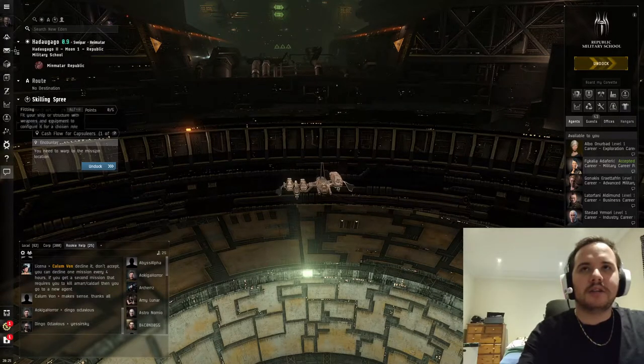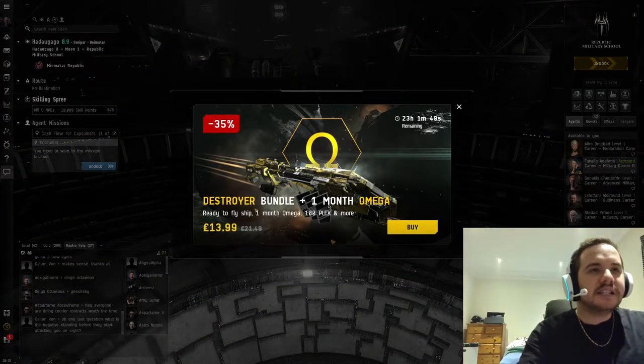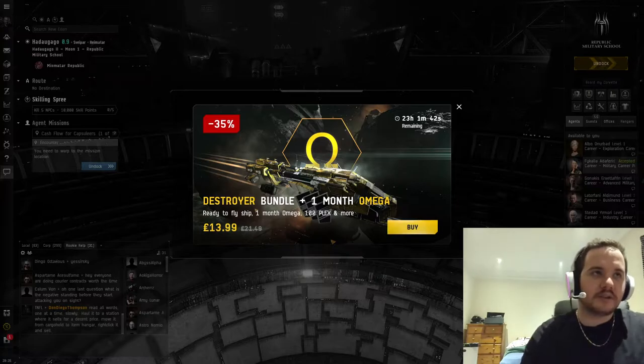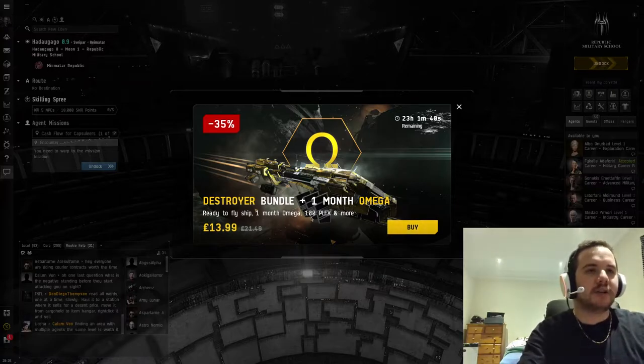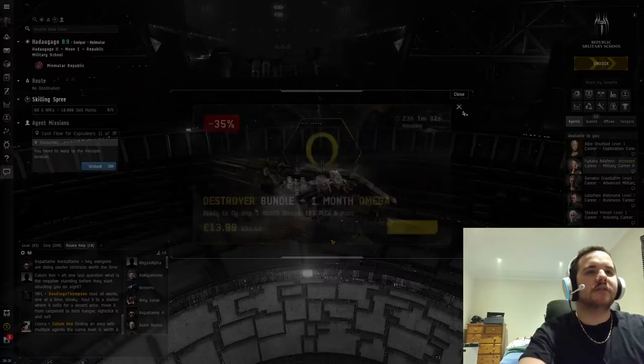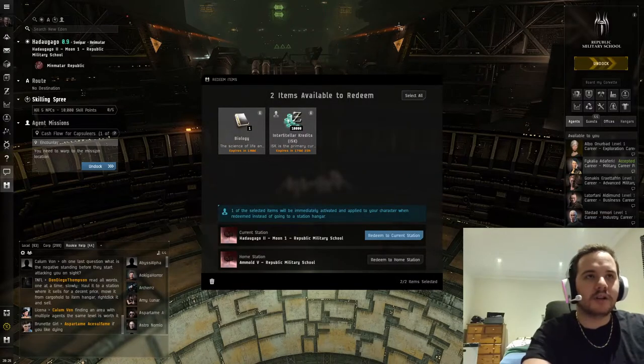There's a new offer here with 23 hours remaining - one month Omega, 100 PLEX, and a ready-to-fly ship at 35% off. That's probably the best percentage-wise you're going to get. We're going to claim all these gifts - I clicked on unredeemed gifts and we've got a couple of credits and some biology stuff.